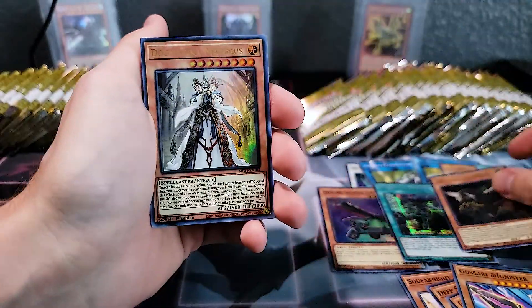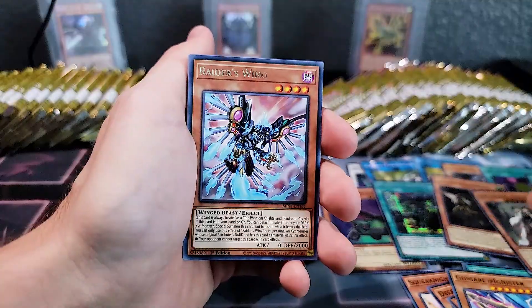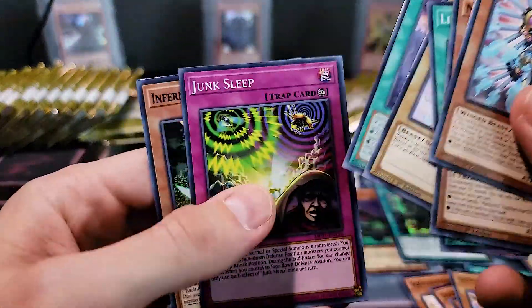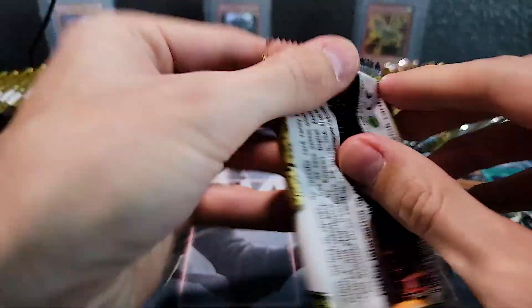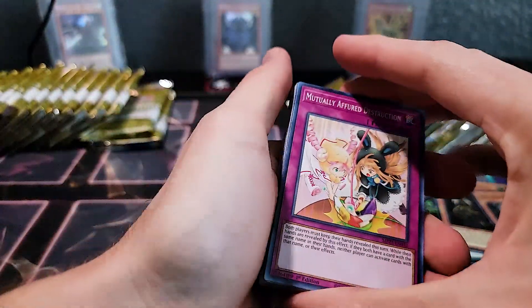We're on a good streak. Tri Brigade cards — there's new support in there. We got Dogmatika support — that's pretty cool. Then Raider's Wing, Naelshaddoll Dogmatika. For those of you that don't know, the 2021 tins are basically reprints of a lot of sought-after cards released during the year. The only downside so far is they did not reprint Forbidden Droplet or Pot of Prosperity.